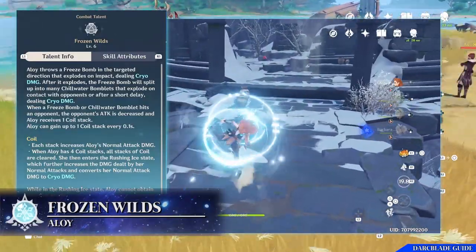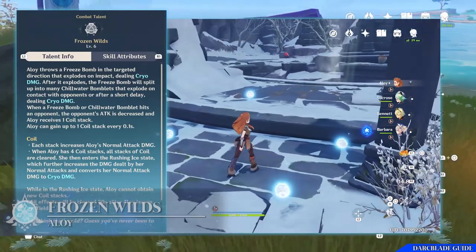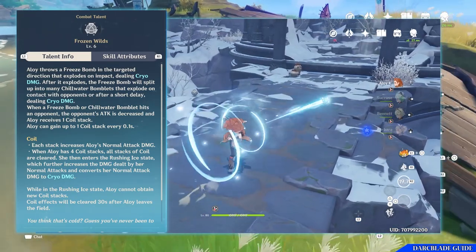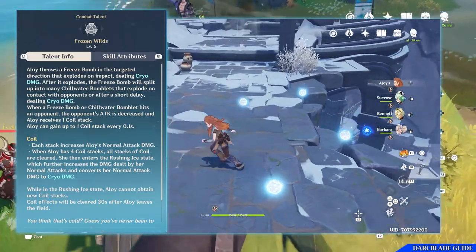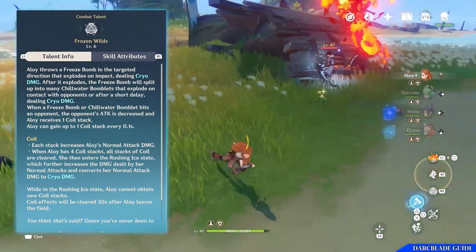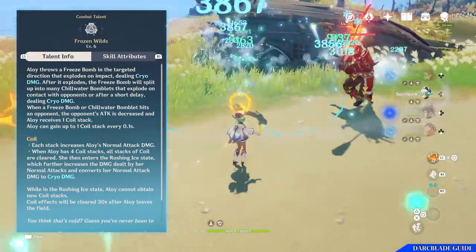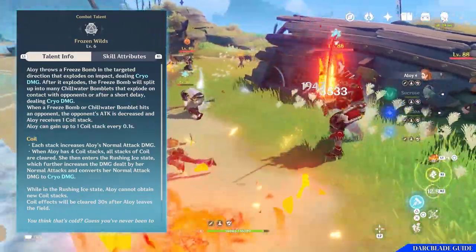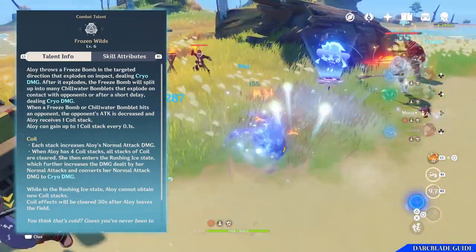Her elemental skill is known as Frozen Wilds, which is an interesting yet a little bit of a complex skill. Basically Aloy throws a freezing bomb that will explode on impact and deal cryo damage in a wide AoE. After it explodes, the bomb splits up into many chill water bomblets, like a cluster bomb. These will hang around on the floor and explode on contact when an enemy walks into them, dealing cryo damage to opponents. Alternatively they will also explode after a short delay, so they do not remain on the battlefield indefinitely.